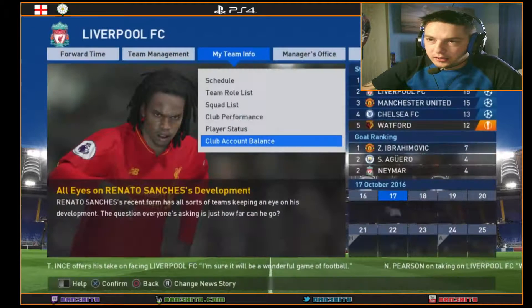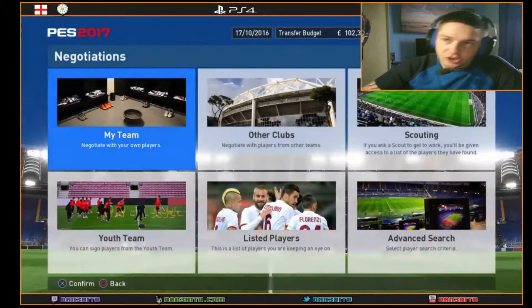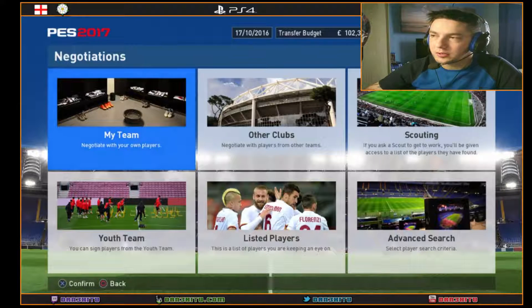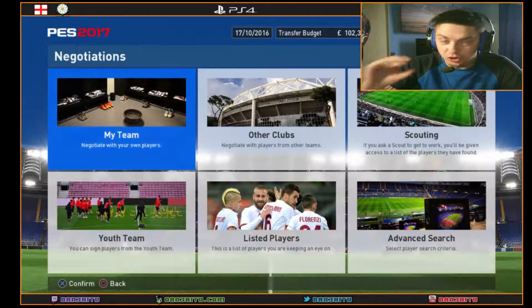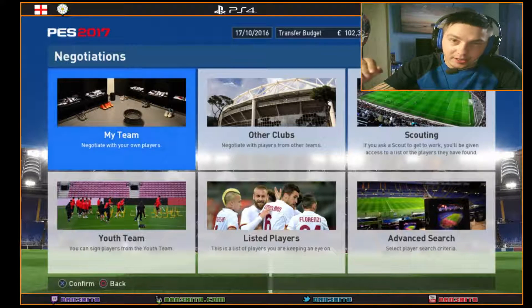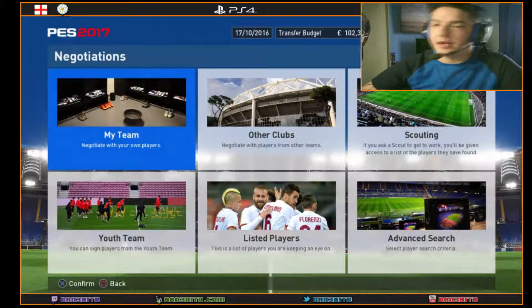To check what we've got left in the bank, we go to negotiations. We've got 102 million pounds left in the bank, and our salary budget — which we cannot go over — is 16.3 million a year. So that's our update so far.